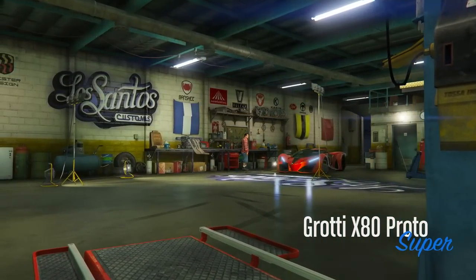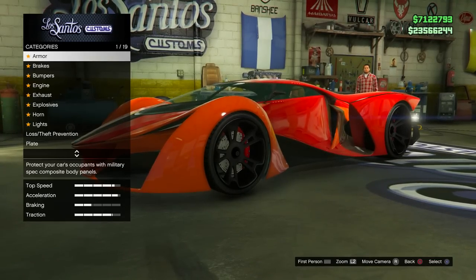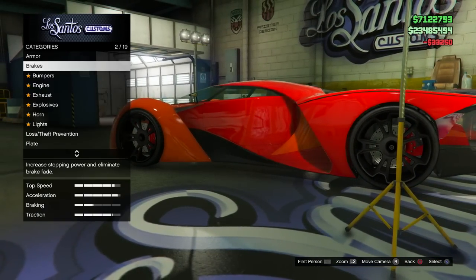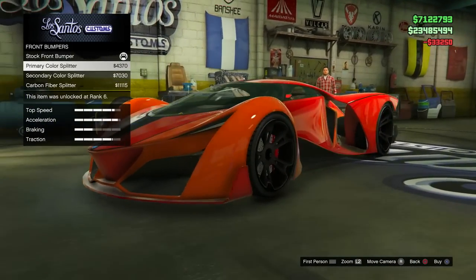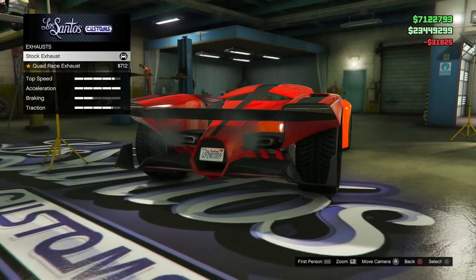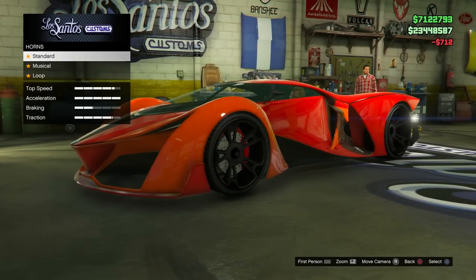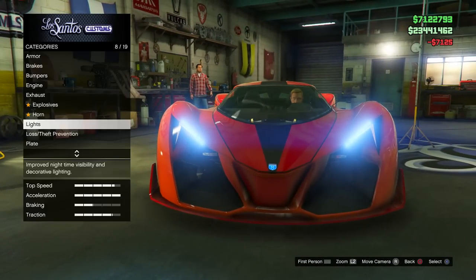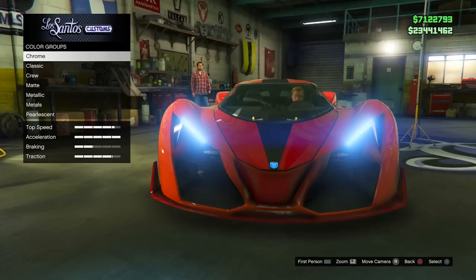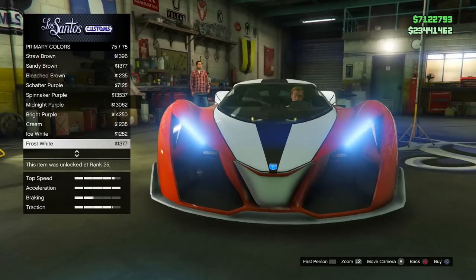Today the X80 Proto was released, and while I've done some kind of unofficial speed tests in the past, today would be the day where we confirm whether or not this mighty supercar — that comes in at a very exorbitant $2.7 million — would indeed be the new fastest supercar in the game. I'm going to be testing this out using my drag strip map, which has been really successful in the past. Let's not waste any more time and jump straight into it.